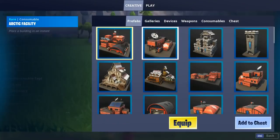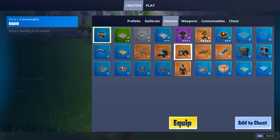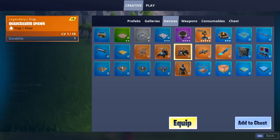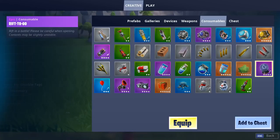First, you can take out your phone - or if you're doing this in creative or in public, it's still possible, just a little bit harder because you have to find a quad crusher and a rift to go. I'm just gonna do this in creative mode because I'm very lazy. We're gonna grab a quad crusher and a rift to go.